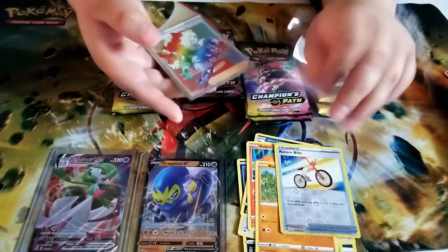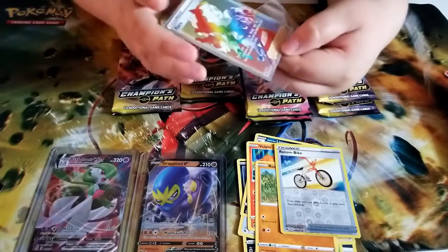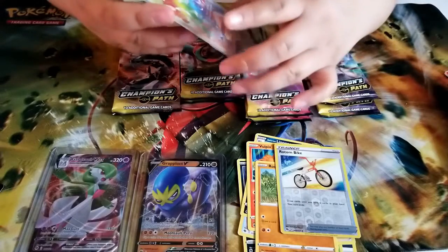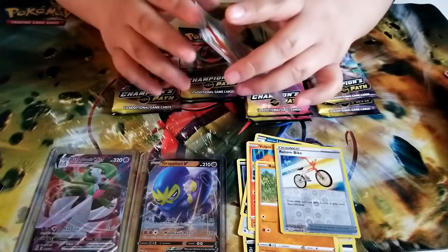Why don't we ever have this good luck when we're opening online? The reason I'm giving her the cards to pack in is because she's got that gentle touch — I feel like I'm too rough with them. That's why she is my lovely assistant.